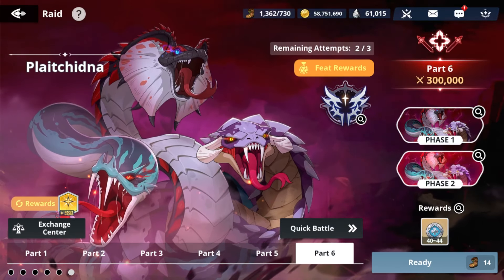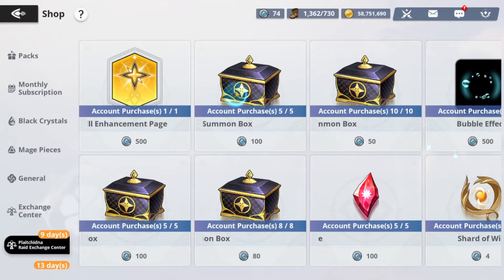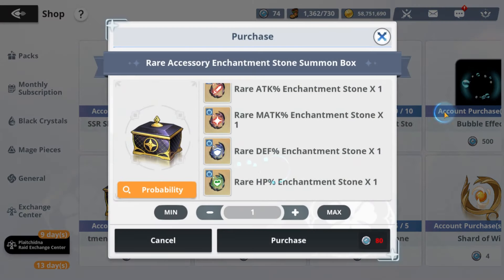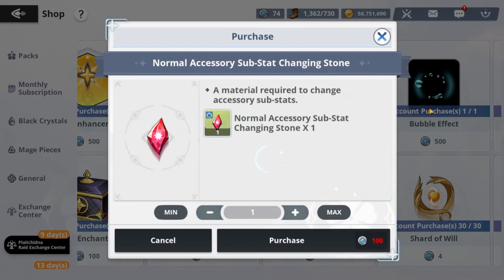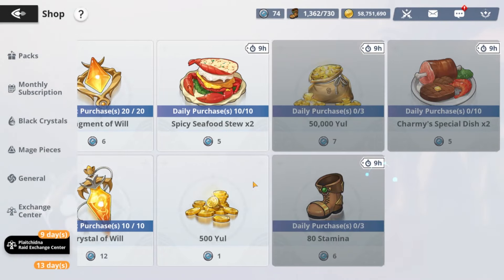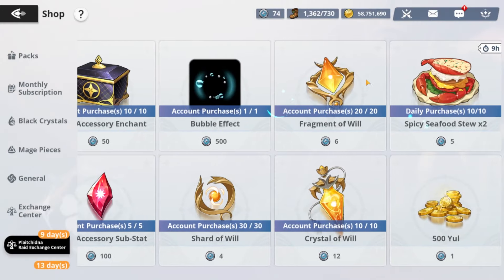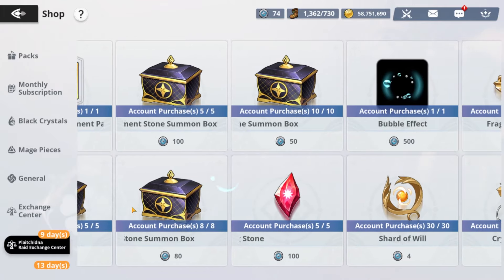Unless you want to max dupe Spirit Dives, go ahead. For rewards, you should definitely get the universal skill page. The accessory enchantment stuff and gear are worth grabbing. Do not touch those two options, but you can touch the two worth 100 coins if you want normal accessory substats. Get the bubble effect if you don't have it, your shards of will, and all the daily stuff.